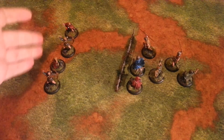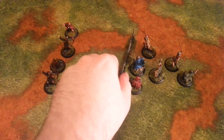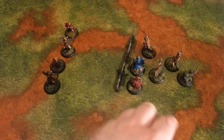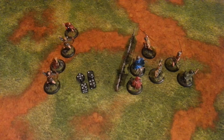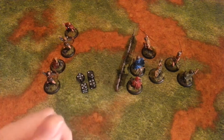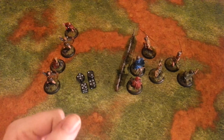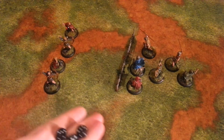I have four bowmen who have chosen to move and shoot this turn. These four bowmen are firing through an obstacle at a unit. They generate one dice per bowman and require, normally, a four plus to hit. However, because these shots are firing through an obstacle, this gives them a minus one, requiring them to roll a five or more to hit.